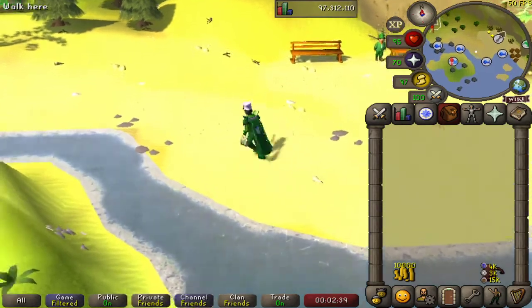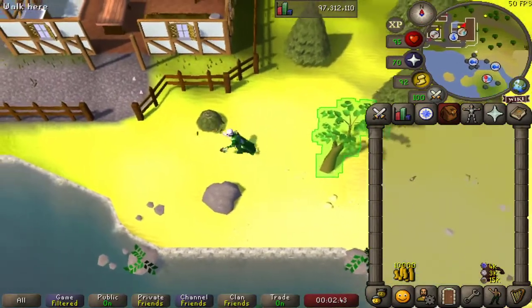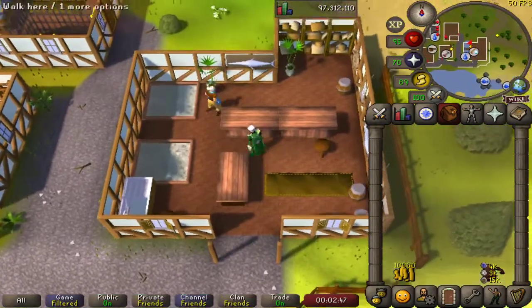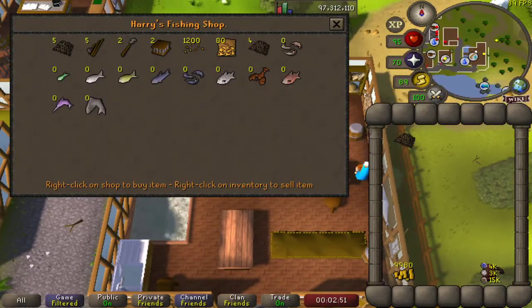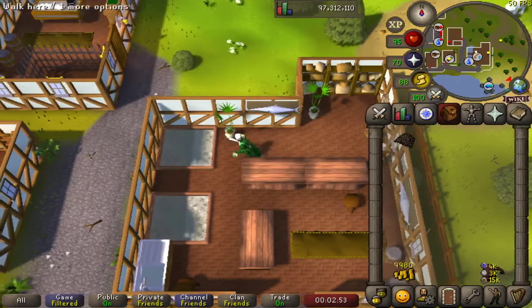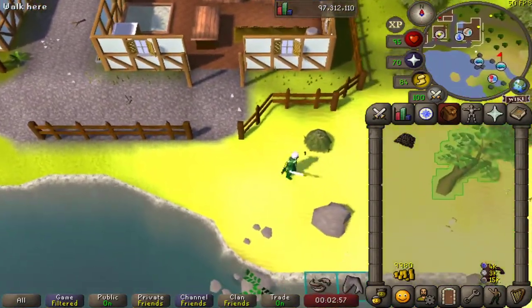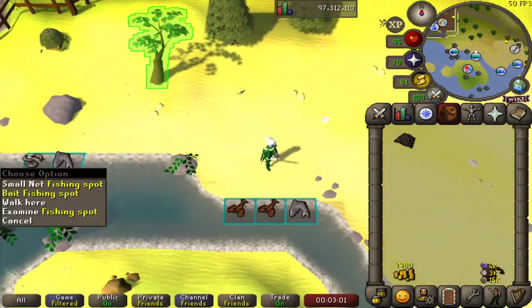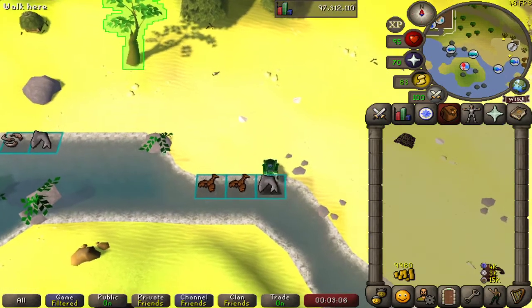As you may have noticed, we don't have a big net in our inventory. So we'll simply run up here to our mate Harry, and he's going to trade us a big net, just in case you didn't know where to get one. Because they're not the most common items, big fishing nets — we may be more familiar with the small ones used to catch shrimps and anchovies. We see lots of different fishing spots here; we're going to be using our big net on the big net fishing spot.